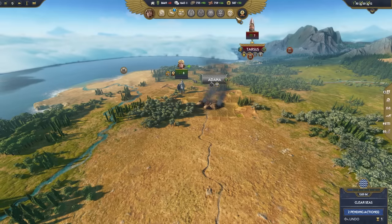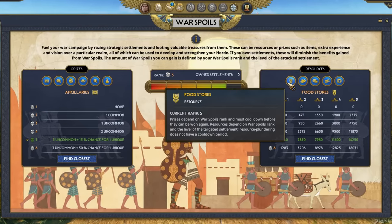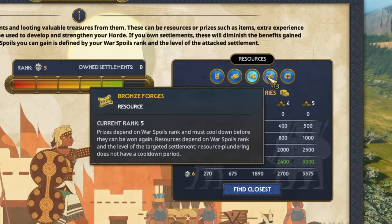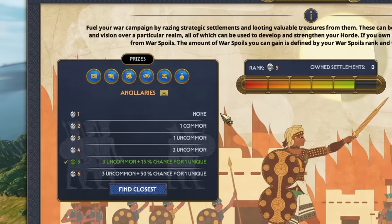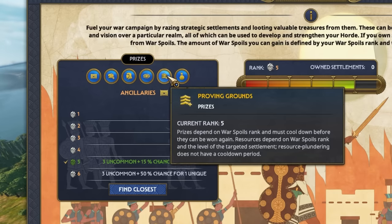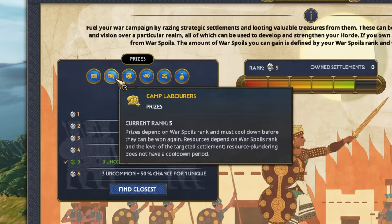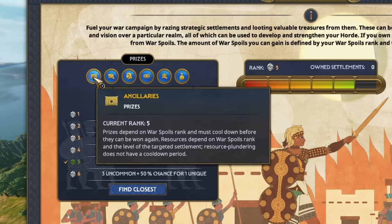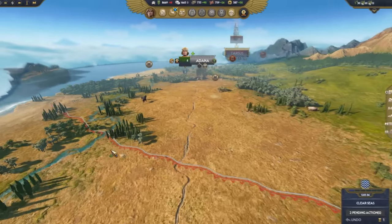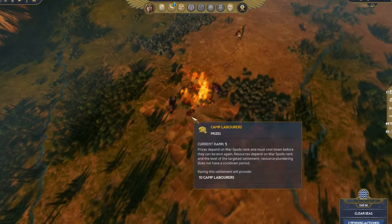To be the best raiders we can be, we'll embrace the war spoils panel. Here, we can quickly locate settlements that, once sacked or razed, will offer a resource we're in need of. Further, we can locate nearby settlements that will offer additional conquering incentives. These include war supplies, unit experience, increased map visibility, recruitable native warriors, a fresh pool of camp labourers, and exotic ancillaries. With that in mind, we're keen to expand the Sheden's roaming camp, so we'll find the closest settlement that offers camp labourers to boost our productive capabilities.